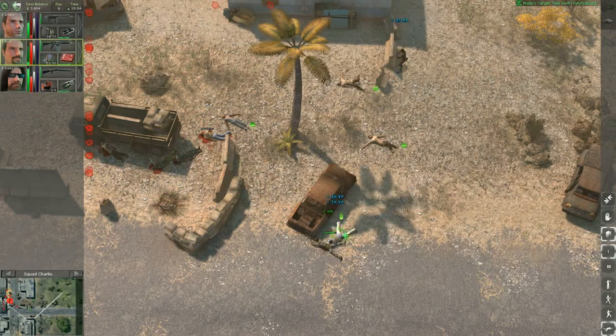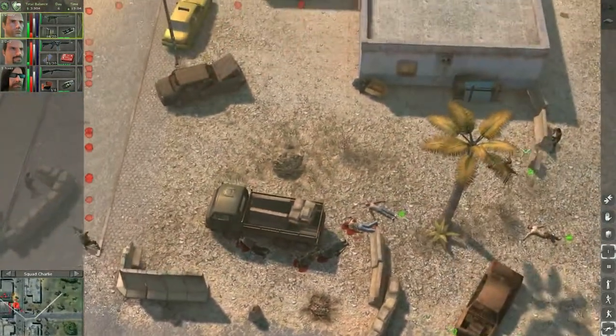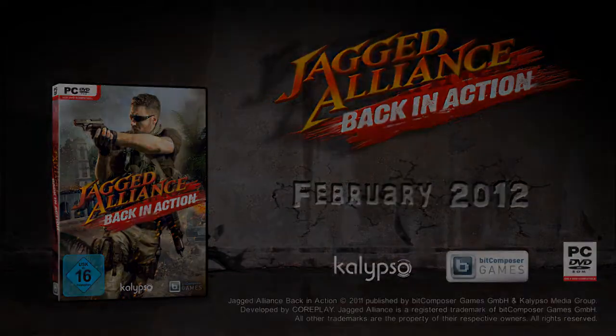The timing worked. Nails shot the two enemies and Dr. Q could attend to Danny. Find out what happens next yourself when Jagged Alliance: Back in Action launches in February 2012.